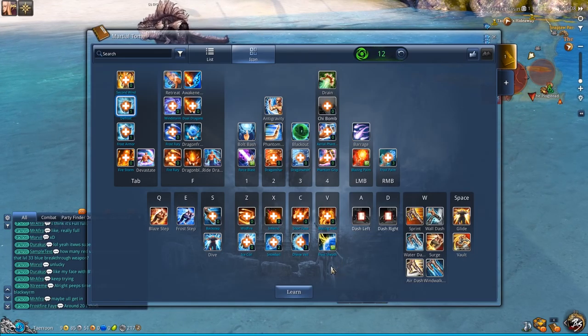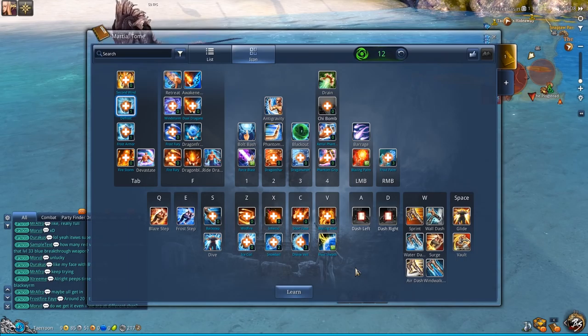What else can you get? The frost part is essentially done now. There's very little else you want.